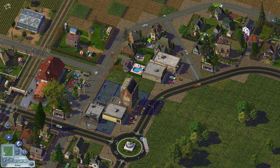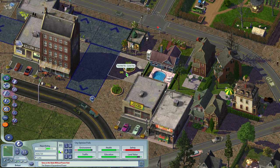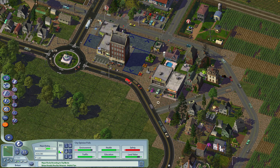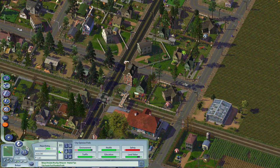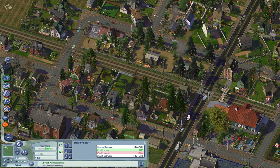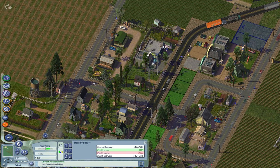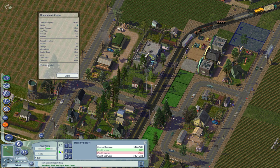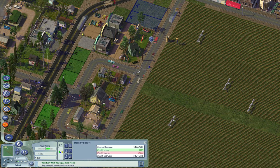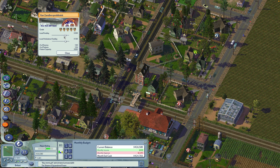Let's put some pedestrian malls along this tile here. As you can see, our budget is bleeding right now because we haven't adjusted our service buildings like medical clinics and schools yet. We might still have more expenses than income after we adjust, but it's totally fine because we have so much cash to burn right now. Let's adjust the budget for our service buildings.